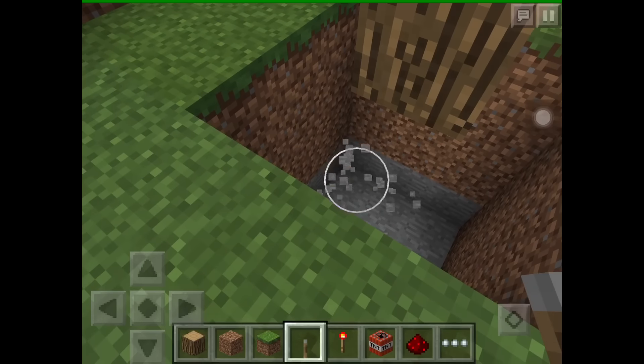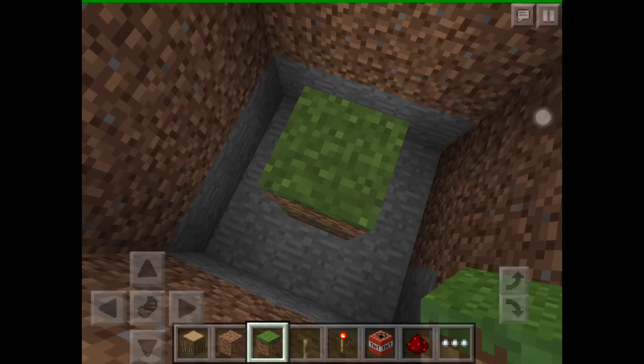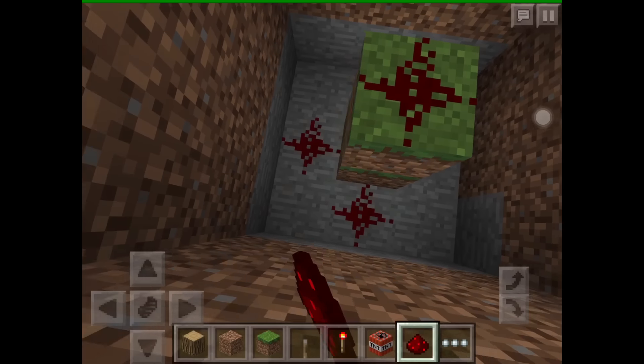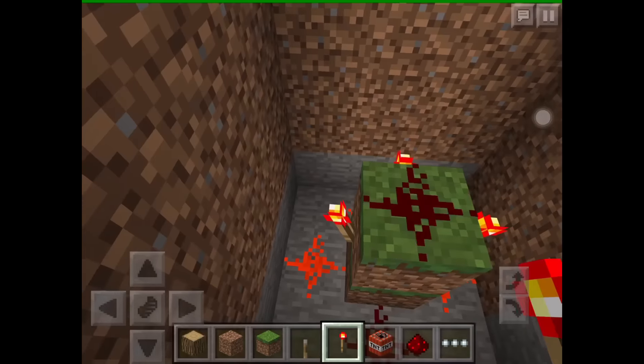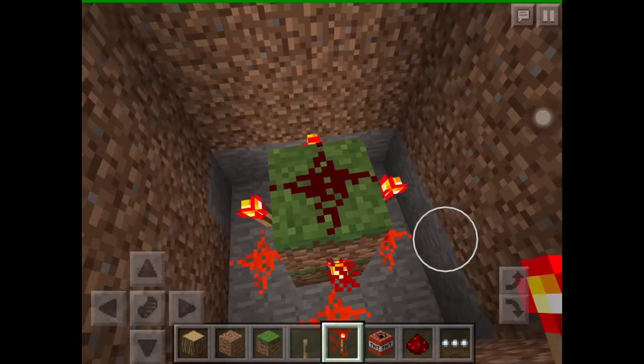You're going to want to put a pillar two high off the ground — you can do it with any block, I'll just do it with grass because it's there. Once you have this you're going to want to put redstone on the top and then a piece of redstone on each corner, followed by a redstone torch. Now as you can see that redstone is ignited, so if we put TNT on the sides then it would explode.